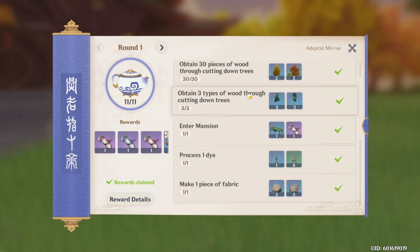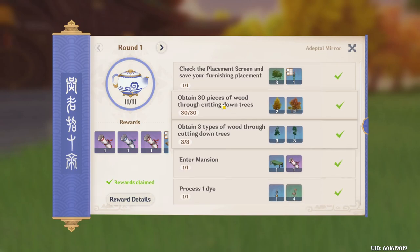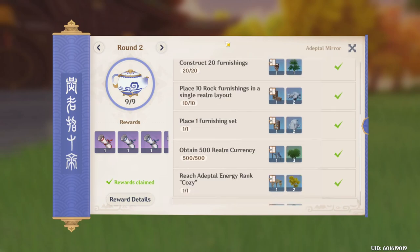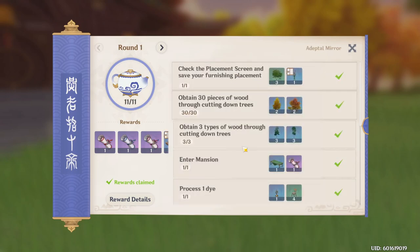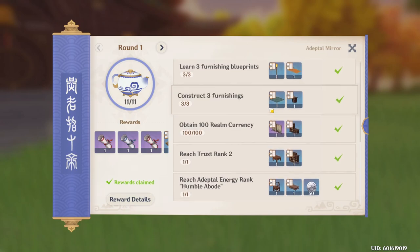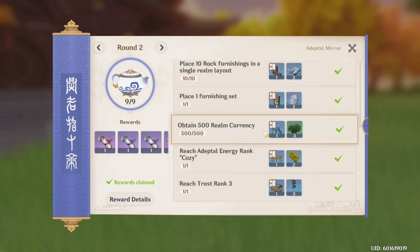What I would recommend you do first and foremost is go ahead and chop 33 trees, because round two is going to require you to get 100 pieces of wood to be able to finish it. But these early tasks are going to be very easy — it's just basic stuff like learning blueprints and constructing furniture.